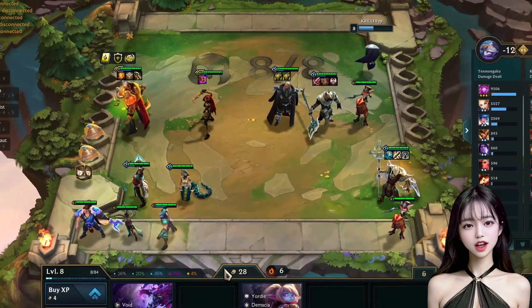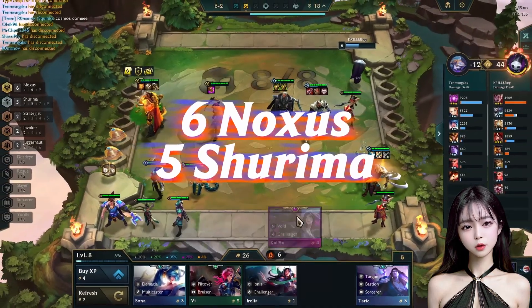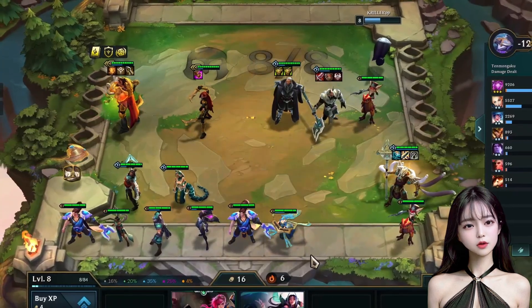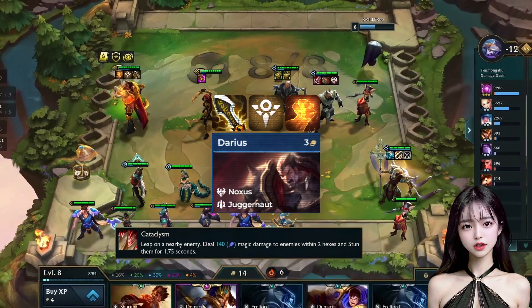In today's video, we are going to take a look at one of the most broken builds featuring 6 Noxus and 5 Shurima, with the major focus being the 3-star Shurima Darius. The items required for Darius will be the Shurima Emblem, the Infinity Edge, and the Hand of Justice.